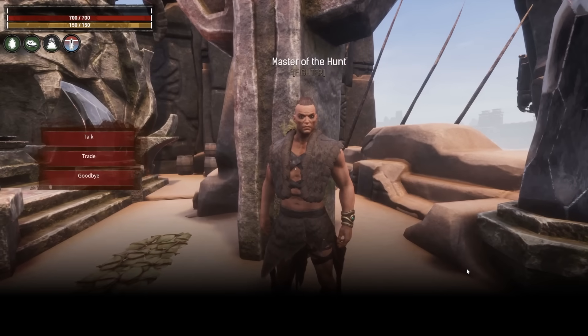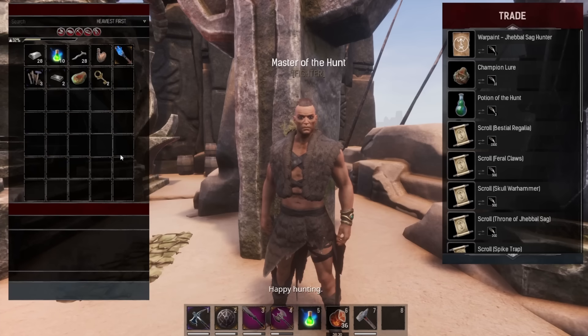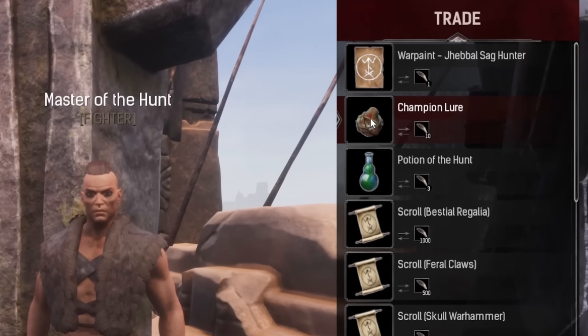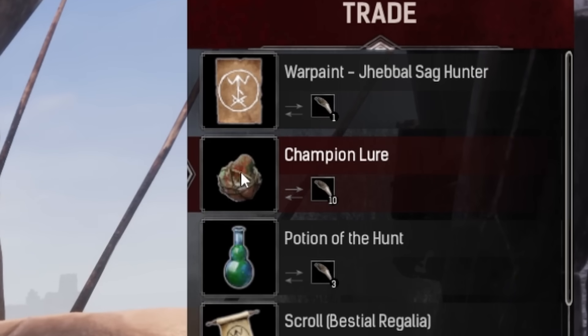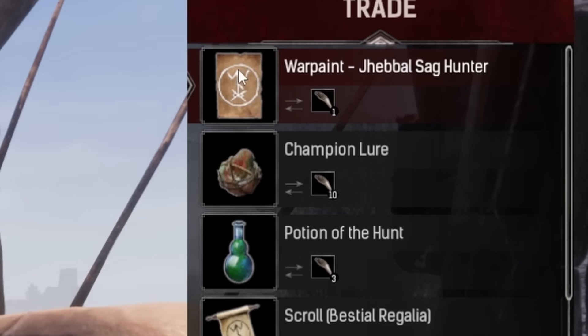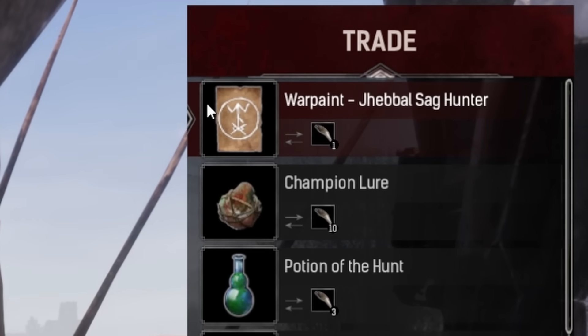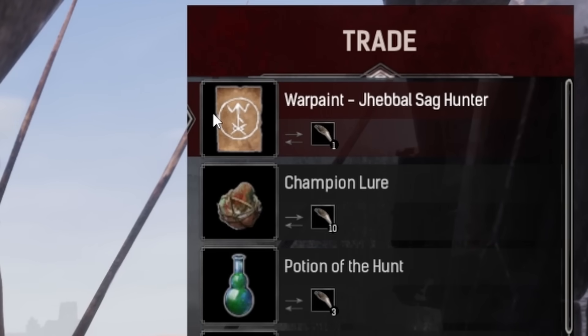Once you've got some fangs, you'll be able to go to the Master of the Hunt, which you can find at both Siptah and the Exiled Lands, and trade with them. They will trade you some really important items like the Champion Law, which you'll need to donate some fangs to get more fangs back if you go out fighting champions. The Poison of the Hunt allows you to go into the final boss's chambers. The War Paint is essential — you will need it equipped to fight all of the champions and the end boss.